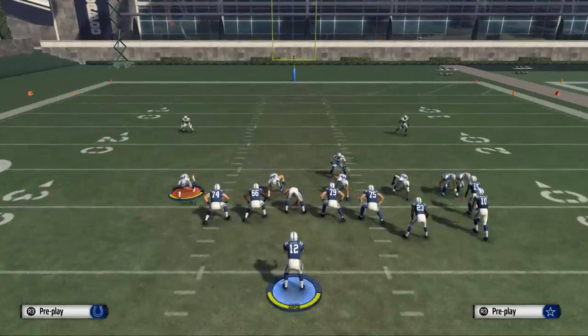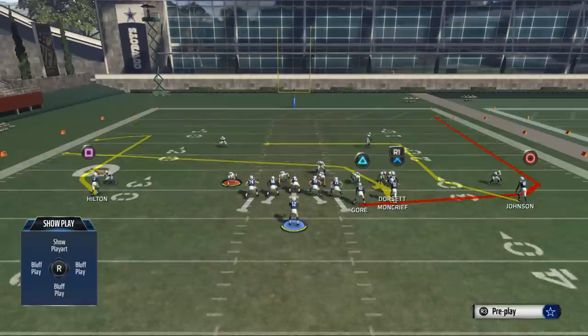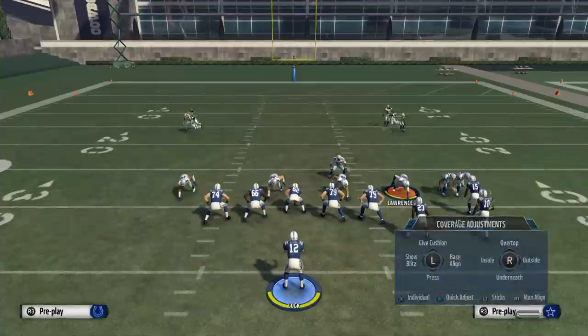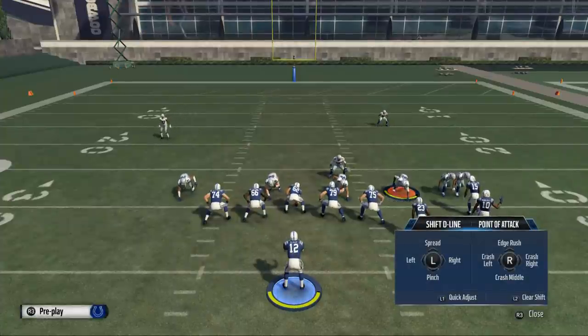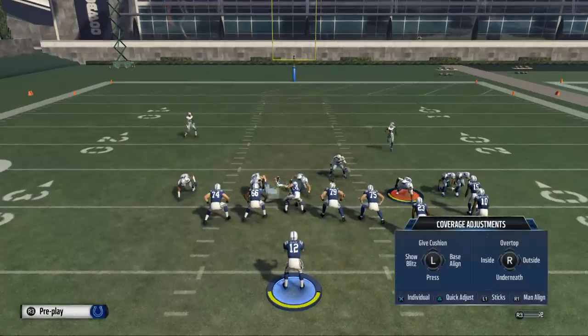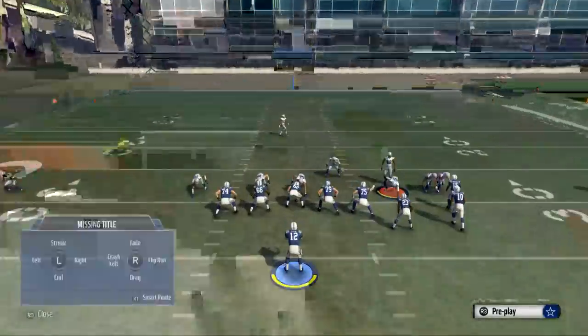What I like to do with this play is take Moncrief and place him on a hitch pattern. Then depending on if they're pressed up, if there's a safety over top or not, I'll either leave T.Y. Hilton on this comeback route, or if there's no safety over top — say maybe they show blitz — I'll put him on a streak pattern.